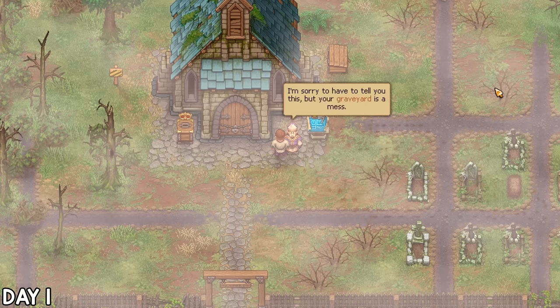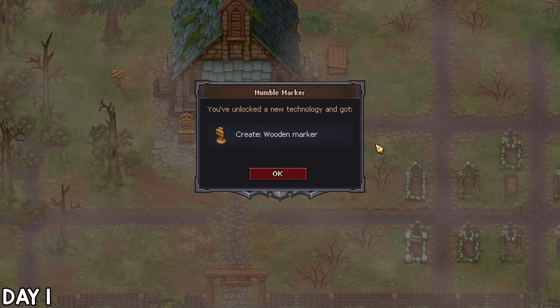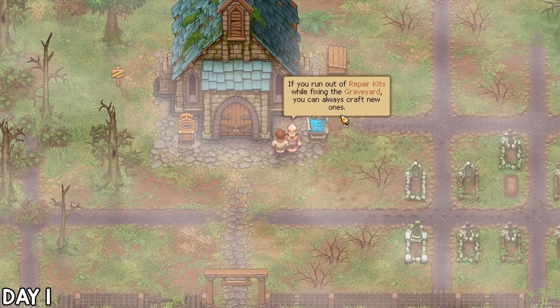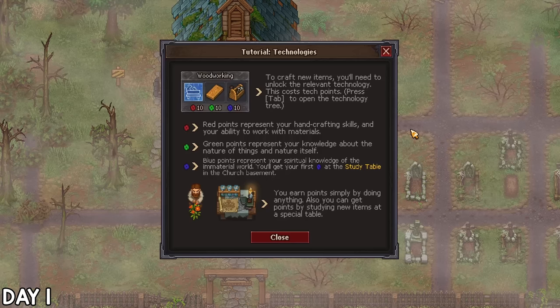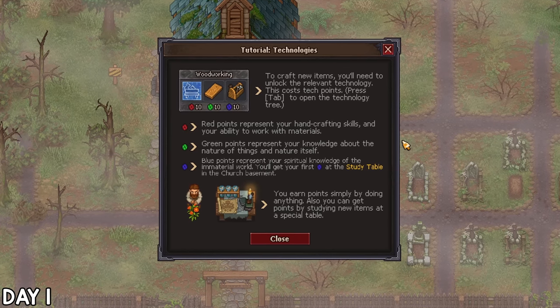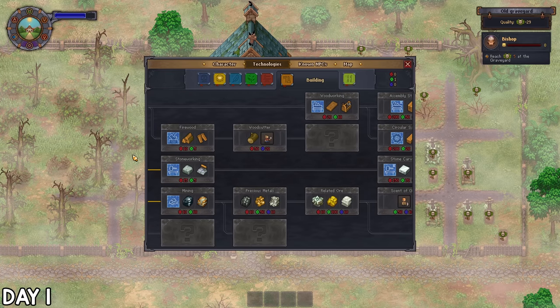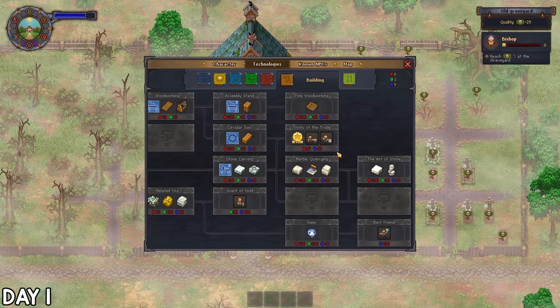The bishop was quick to comment on how much of a dump this place is, so using some craftable items I'll now have to raise my graveyard quality to at least 5. I can also repair some of the graves, but I'll need to unlock new recipes with tech points from various activities. Red is from crafting, green is from nature, and blue is from knowledge. These tech trees are pretty extensive.